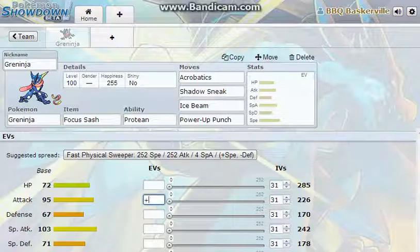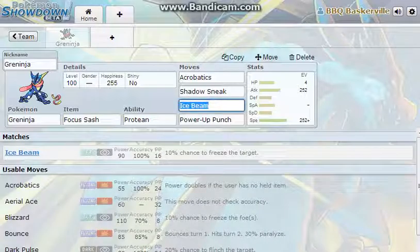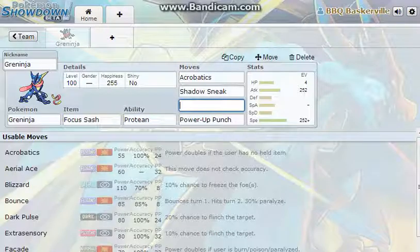Let's give it an Attack Nature and Anti-Special Attack Nature — actually no, let's give it a Speed Nature. Instead of making it a Mixed-type, I could replace Ice Beam with something else.